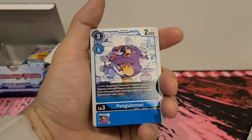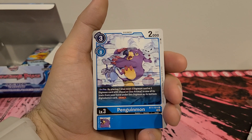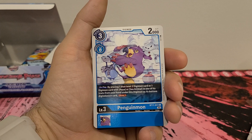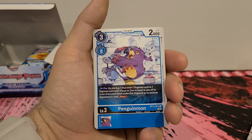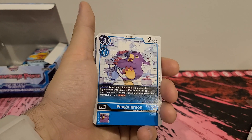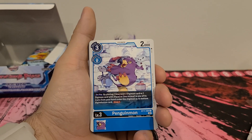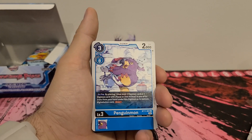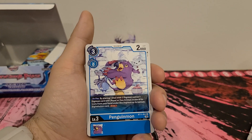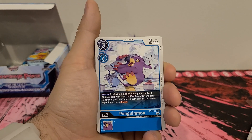Penguinmon — 3 play cost, 0 digivolution cost, 2,000 DP. On play, by placing one blue level 3 Digimon card or one Digimon card with Aqua or Sea Animal in one of its traits from your hand under this Digimon as its bottom digivolution card, draw one. I like this one because it kind of stops you from bricking a bit. You play this guy down, then you can put a different level 3 card underneath him. If you drew two of him accidentally, you can put the second one underneath and draw a card. There's probably some level 3's with abilities, so I could definitely see this one being useful.